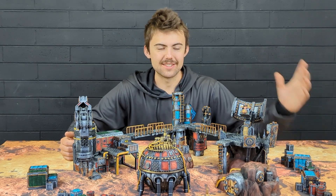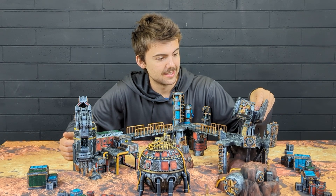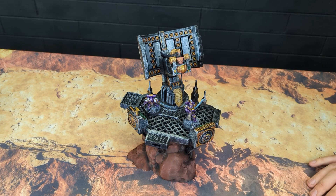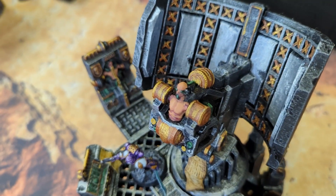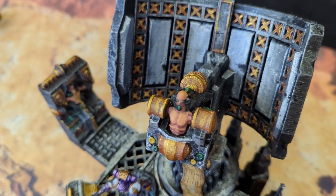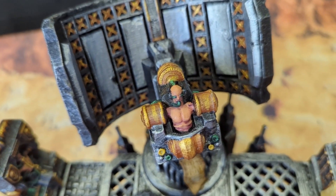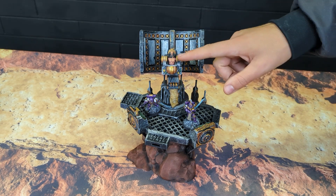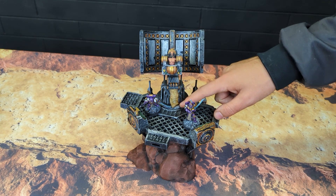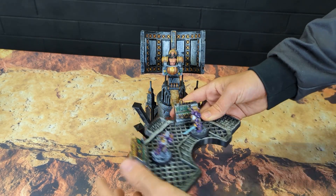My favorite building of the whole set is the Void Gazer radar. This one also moves — I love it. It's a perfect spot to place models and makes for a great objective. Some of my favorite design details: this figure strapped in here is some unfortunate soul who just has to listen to the void hoping to get messages from his allies — but I'm sure there are also some terrifying things out in the void he doesn't want to hear. I love that we have this little parchment piece, as if what he hears he screams into his microphone and it just prints out in this super long stream of text.